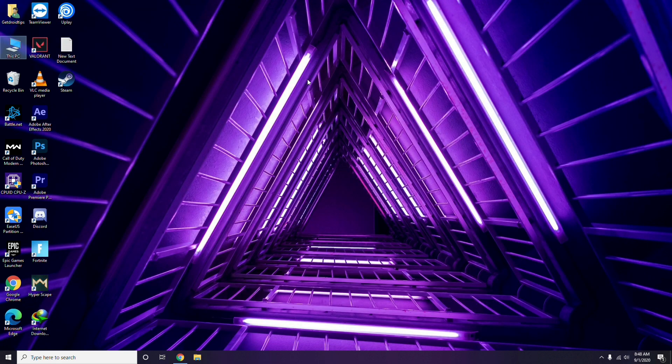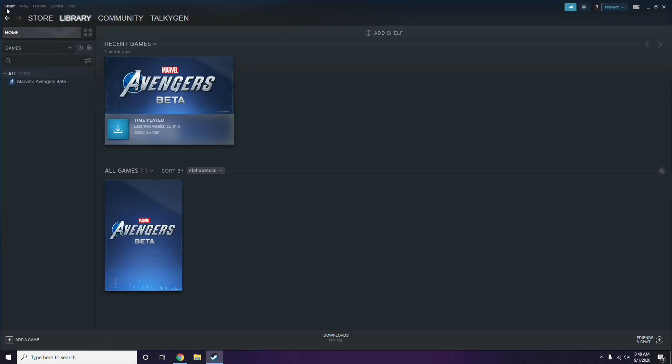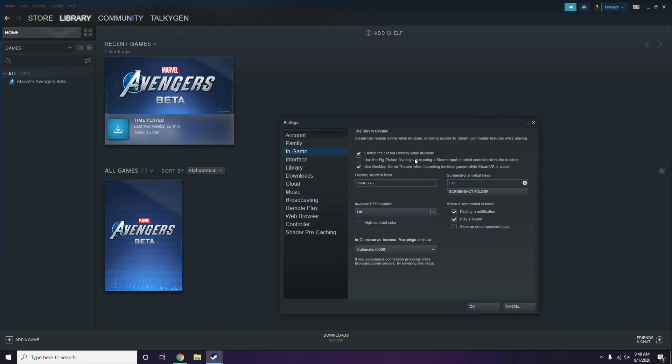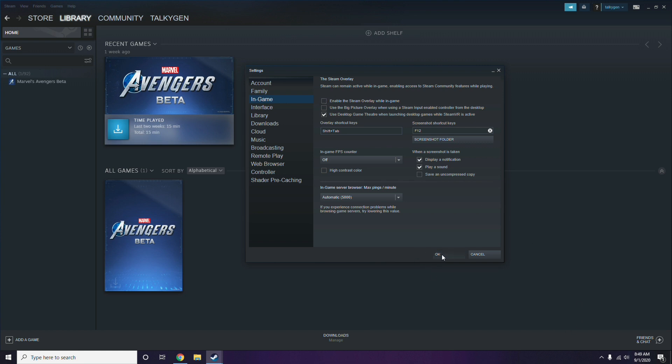Next is about disabling the Steam overlay from the Steam app. Click on Steam, go to Settings, then go to the In-Game option. From there, uncheck — meaning disable — the 'Enable the Steam Overlay while in-game' checkbox, then click OK.